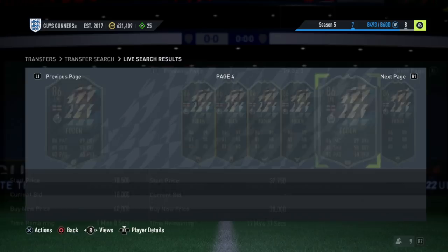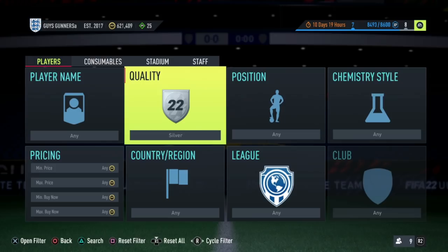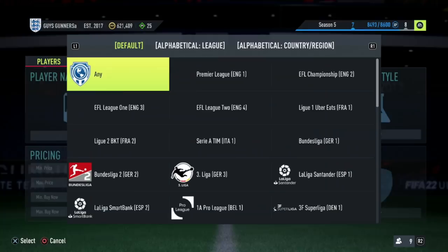When starting out, trying to go from zero coins to 10,000 coins, there are two trading methods which you guys should all be using. First of all, it is going to be the sniping of League SBC Bronze and Silver cards.